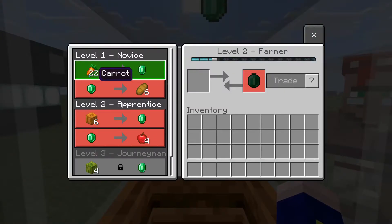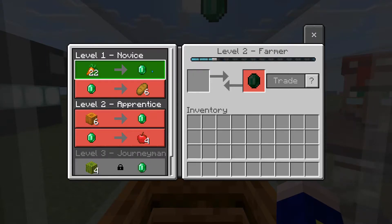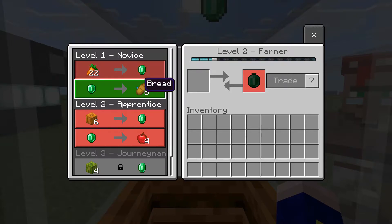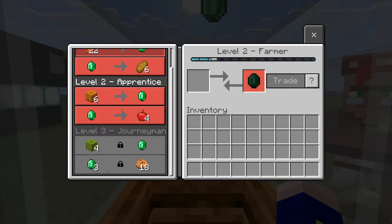All of them do. You can trade 22 carrots for an emerald. You can see here that this farmer, who's level 2 because I've traded with him a little bit, gives you an emerald for 22 carrots. That's nice. And you can use that one emerald to buy six pieces of bread, or four apples, or if you did that trade three times, you could buy 18 cookies with it.